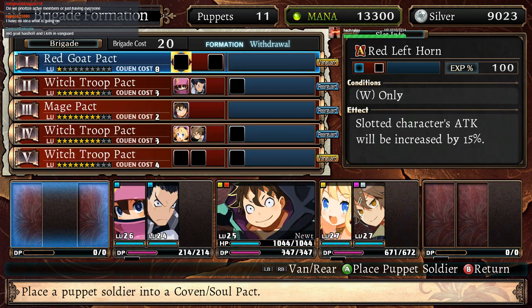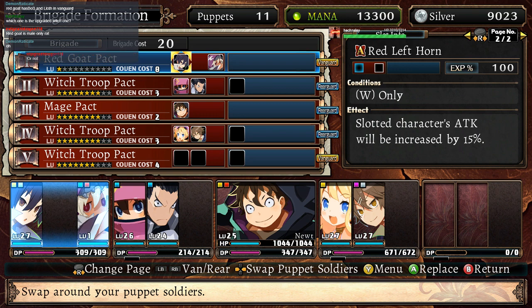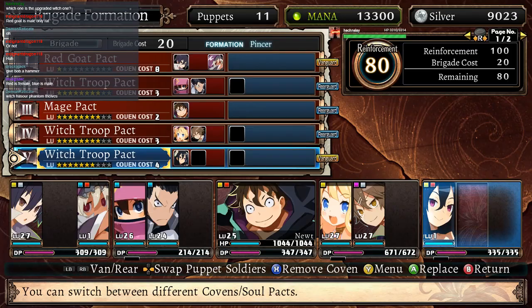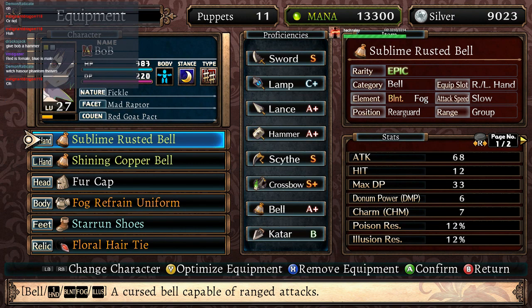If Bob's going to be in the Vanguard, he's going to need a different weapon — he's needing crossbow right now, I think. He said he might go with some scythe, so that could be alright. Red Goat is female only, not male only — that's Blue. Blue Goat is male only. Give Bob a hammer? Yeah. A hammer is a plus, so that works alright.